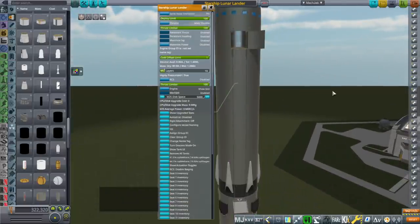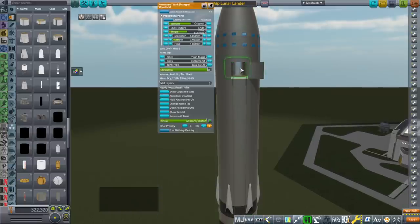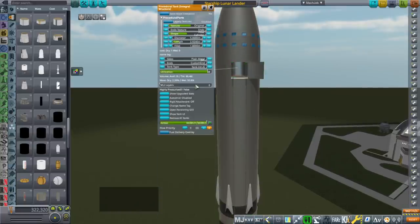What would happen if we converted this into hydrogen and oxygen? Right now it's methane and oxygen. I have placed a 50-ton payload into the bay.